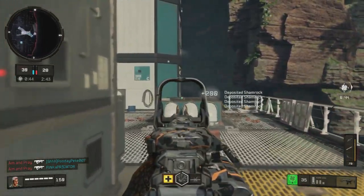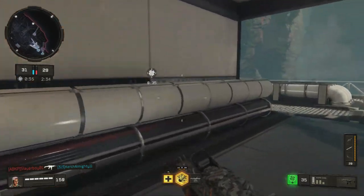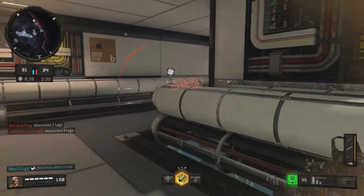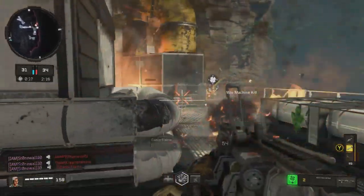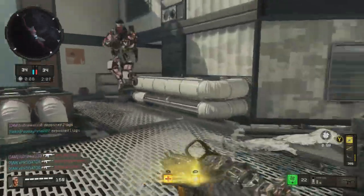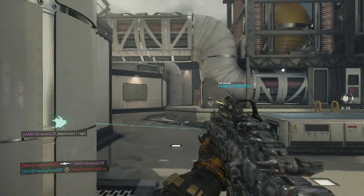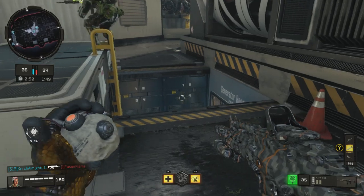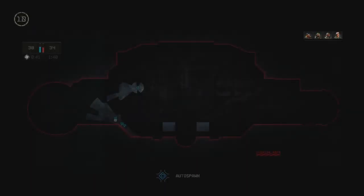Now, because I recently prestiged, I do not have dead silence. I'm only rank 11. There's three of them there — we're losing the fight. Hellstorm awaiting deployment. They finally got me, but I got a chopper. I'm pulling in holes in the ground now. They've got a strike team coming in — maybe the chopper will deal with it. Your attack chopper has been destroyed. Never mind.